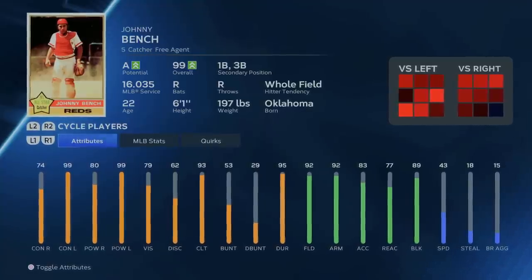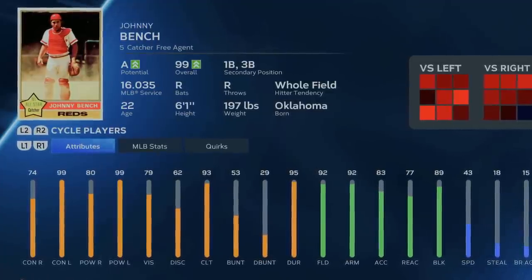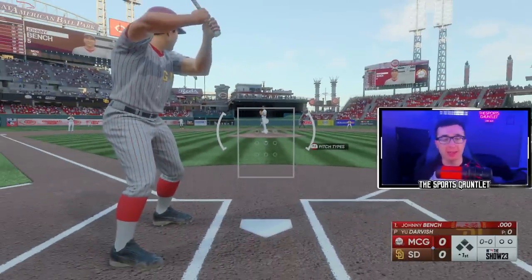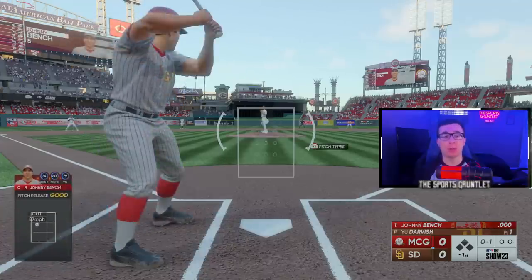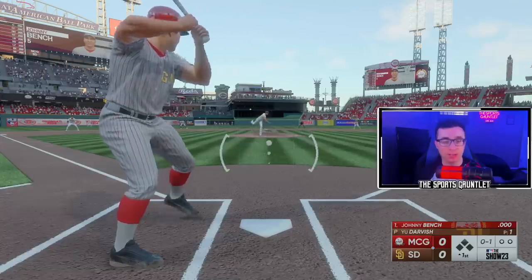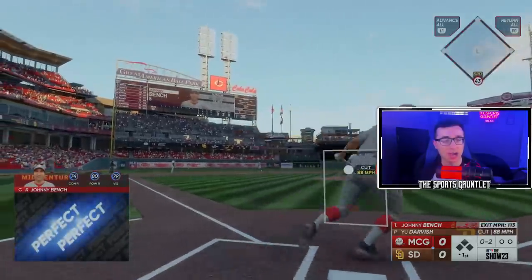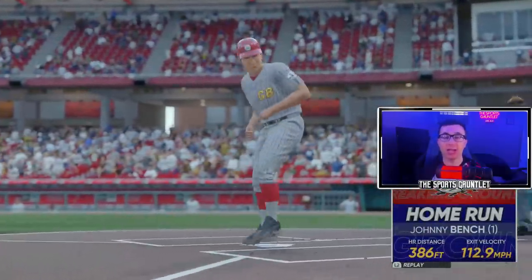For the 1970s, it's going to be catcher from the Cincinnati Reds, 99 overall — Johnny Bench, with 99 stats against lefties power-wise and contact-wise. You have guys like Joe Morgan, Pete Rose, or Mr. October Reggie Jackson you could go with for the 70s, but I'm going off a Bleacher Report article and they're rating number one Johnny Bench for the 70s. Let me know in the comments who you would go for the best player of the 70s. Johnny Bench hits a missile to left field — perfect, perfect blast, 386 feet, 113 off the bat.